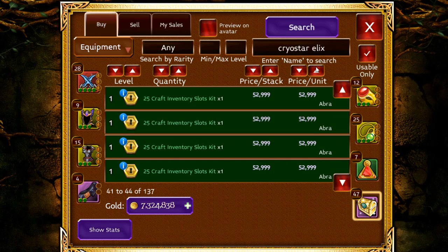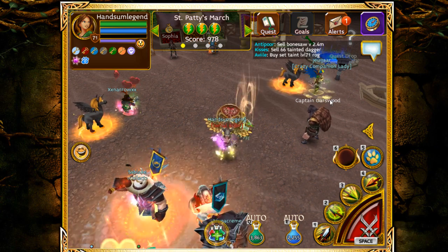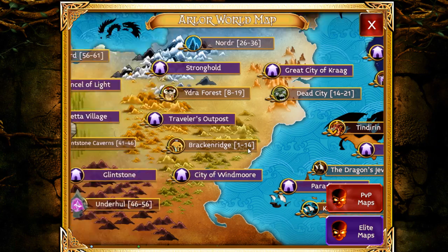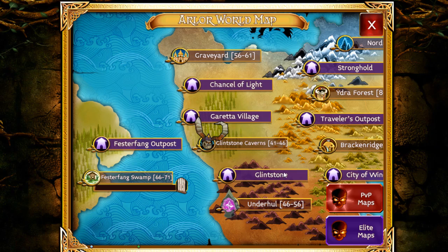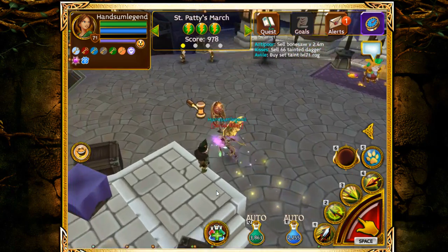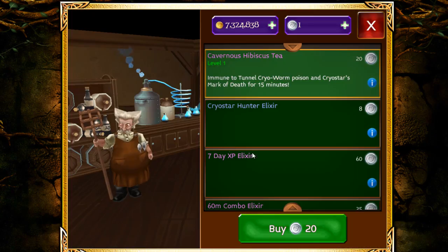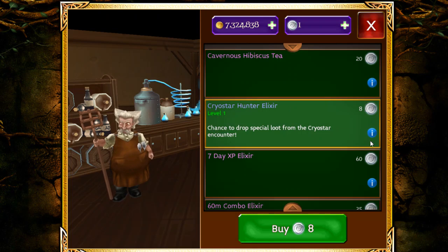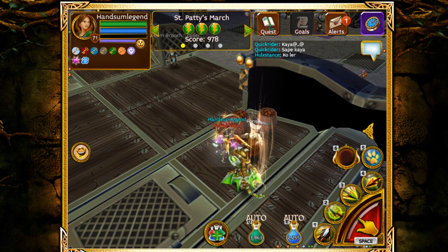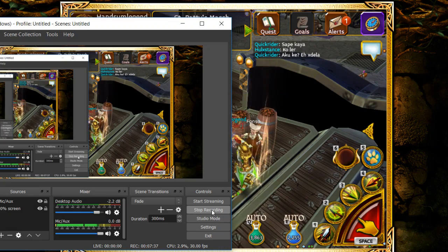Another item is Cryo Elix, which you can sell for a lot — about 100k for only 8 platinum. But again, if everyone does it the price goes down. You can buy it on the auction as well. Keep items like these in mind and you'll tend to make a lot of gold. Anyway, that's all for this video — thank you everyone for watching, I hope you benefited, and I'll see you guys in the next video. Bye!